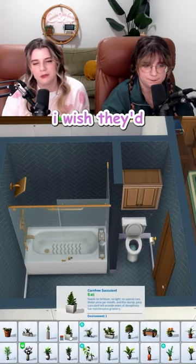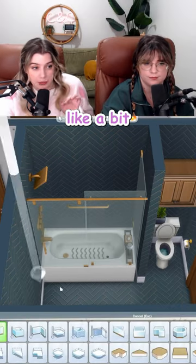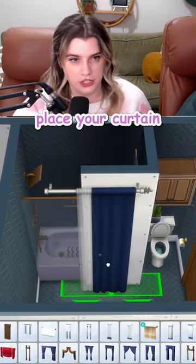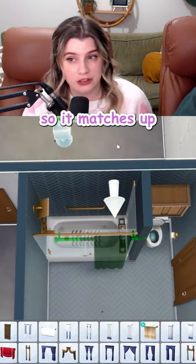I love that song. You know what I wish they'd give us? Shower full of plants — no, but yes. Shower curtains. We can hack it a bit by adding in a wall, place your curtain, now delete that wall, and then use Tool Mod to move it back so it matches up with the shower.